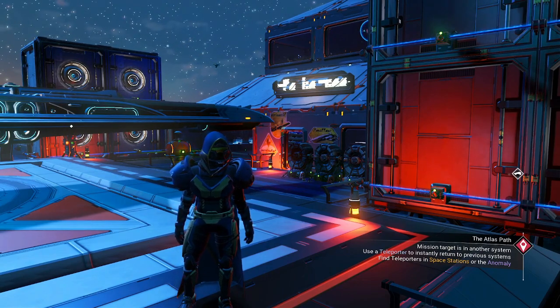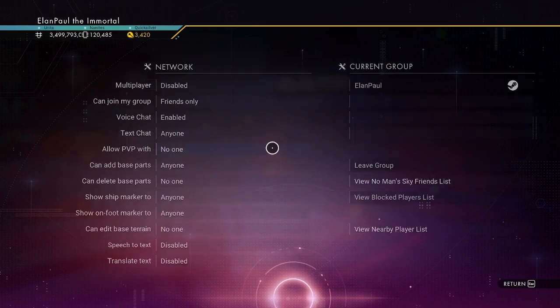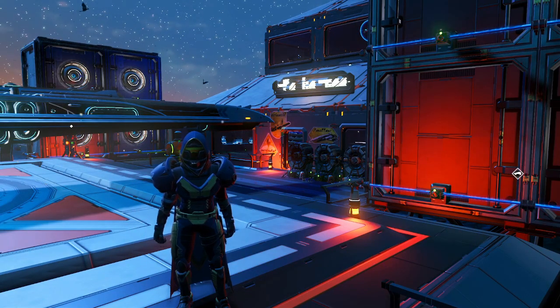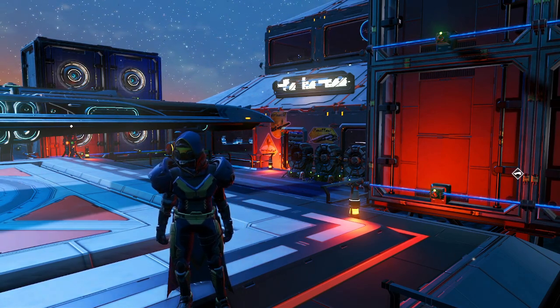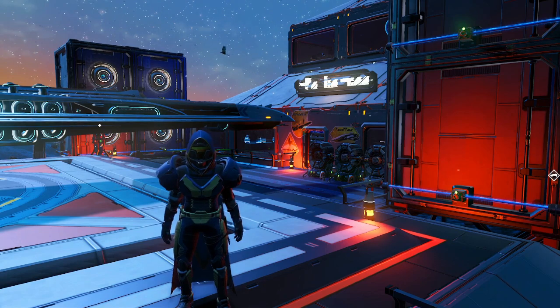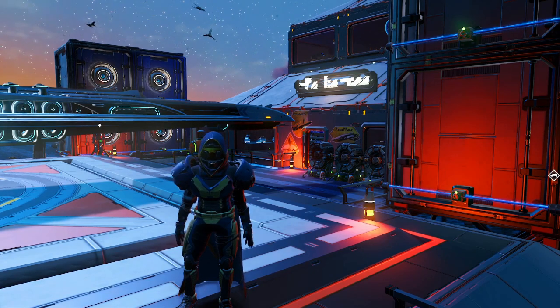So, first things first, what you need is: number one, you need to have multiplayer disabled. Because everybody's after this tool, so you need it disabled. If it's enabled and you arrive in the system, there's a good chance somebody else will be going for it, or that it won't be there when you get there. Number two, you need to have all the glyphs because you're going to be going through a portal. And thirdly, you need to be in the Euclid galaxy — you cannot be in any other galaxy, not Isentim or any of the others.